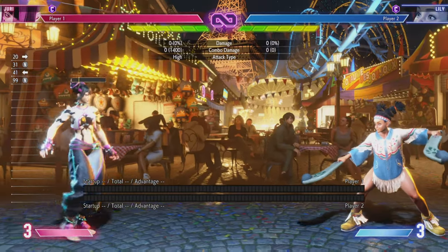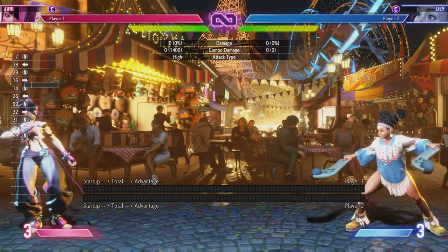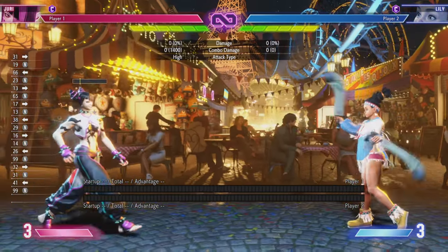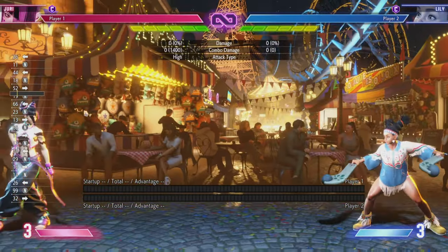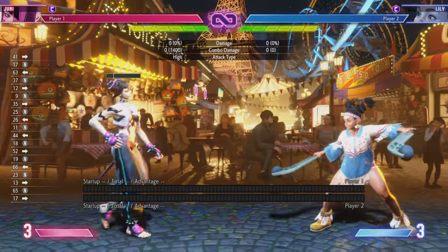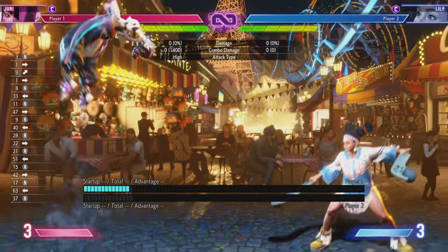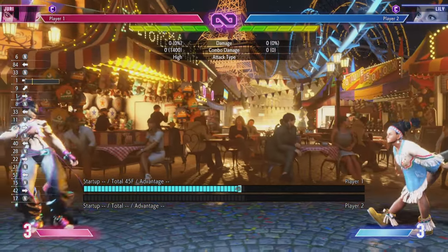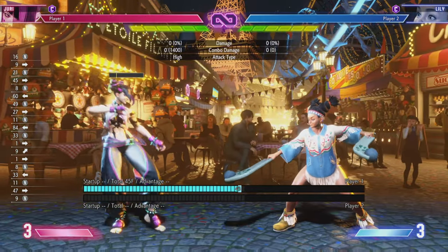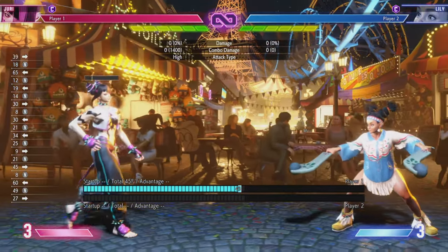After introducing Juri's game plan of getting up close and personal — that being where she's most deadly — one would rightly ask: how do I actually get in? Especially in this game where there are a lot of characters — Ken, Ryu, and Guile immediately come to mind among others — who are very good at shelling up, have good projectiles, and good DPs they can use to react to your jumps. How do I get in on these characters? Well, the first and best bit of advice I can give anyone watching this video is patience.